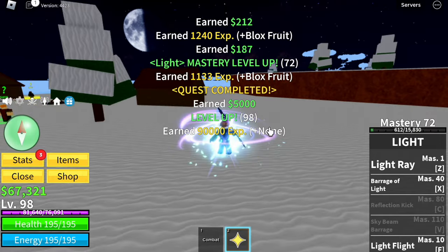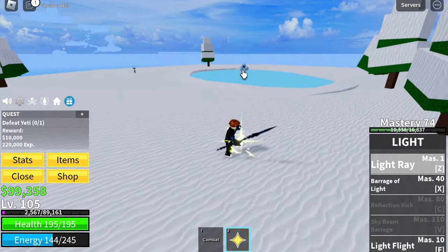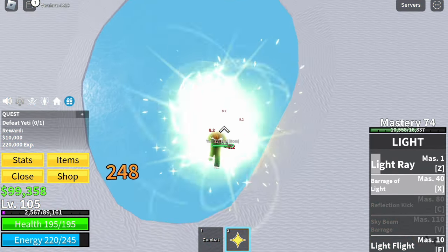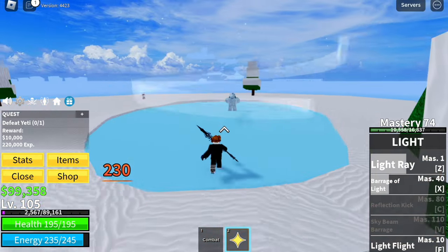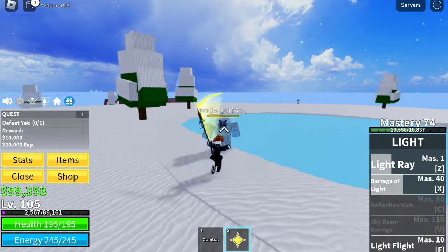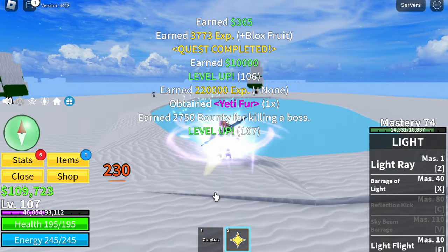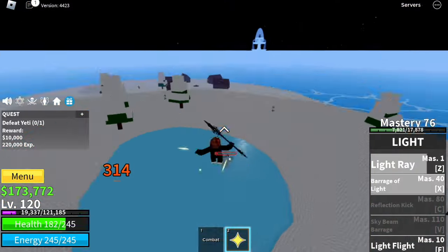Continue defeating Snow Bandits until you reach level 105. After that, we can start defeating the boss in this island — the Yeti. My technique here: just stay in the ice area and use your left click and dash. You will dash further when stepping on the ice compared to the snow. Once he uses his skill, just don't get near the Yeti. For new viewers, have you heard of server hopping? From here on, we're going to server hop bosses. We got Yeti Fur — keep defeating this boss until you reach level 130.